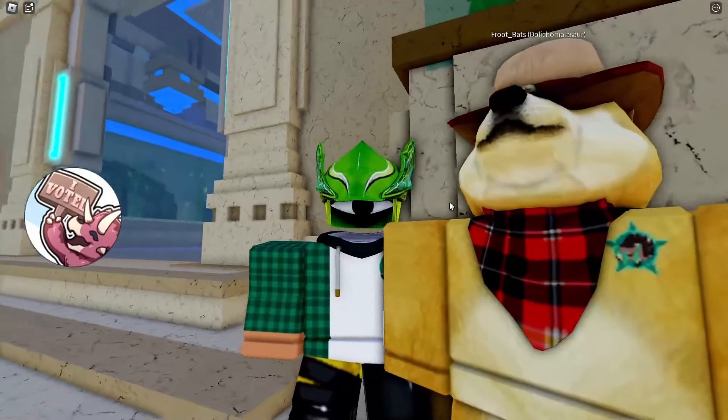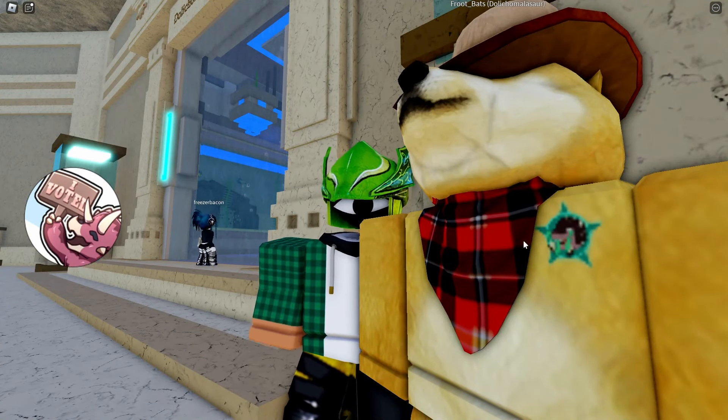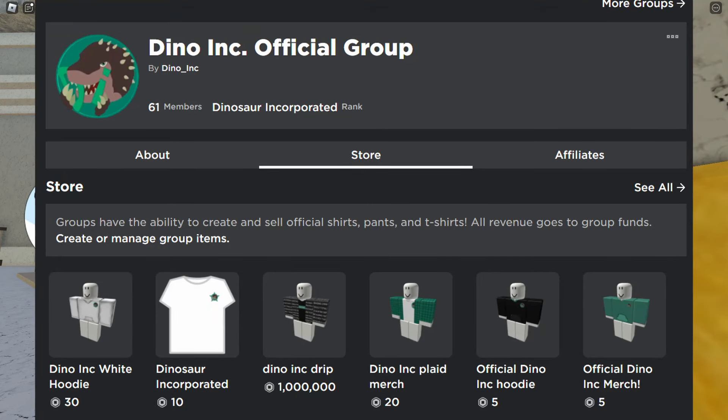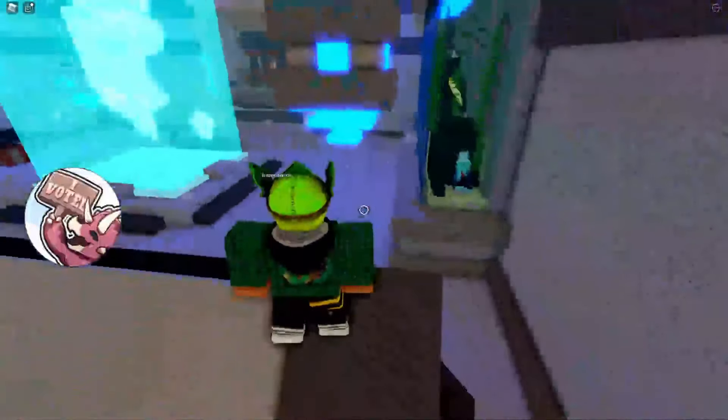If you look at Fruit Bat's shirt right there, that is the Dinosaur Incorporated symbol. Shout out to Dolly for repping the group — make sure to join the group on Roblox if you want some of the merch. Shameless plug, but moving on.